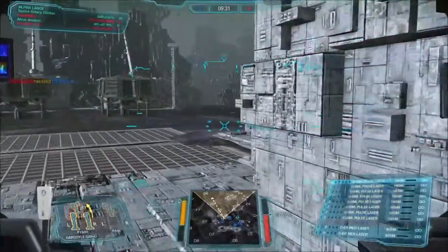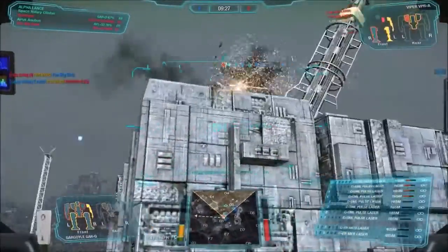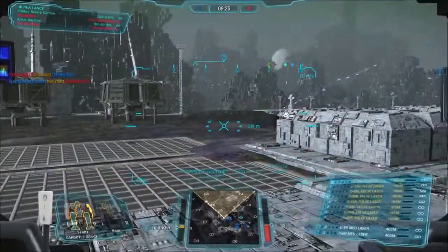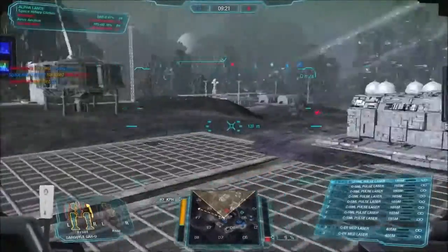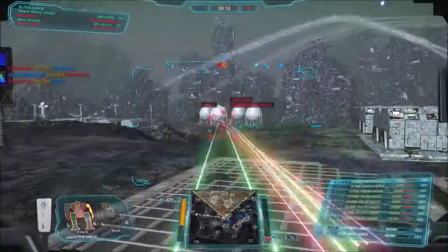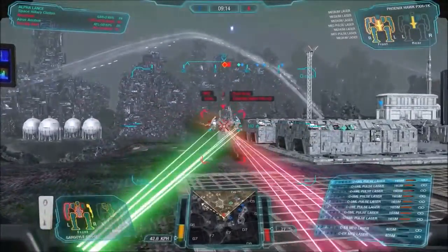If you start looking at all the really good competitive builds for the Gargoyle, they're basically all around the same thing: small pulse laser boating. Just getting in people's faces and spamming small pulse lasers, because it's really hard to do anything else with this mech.